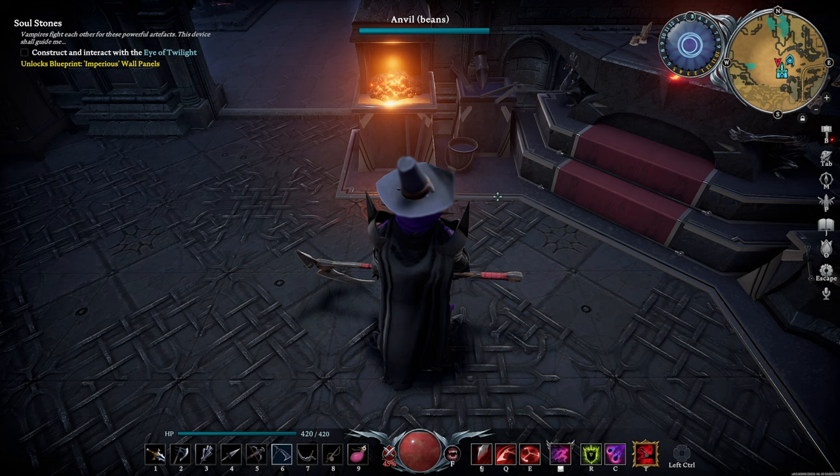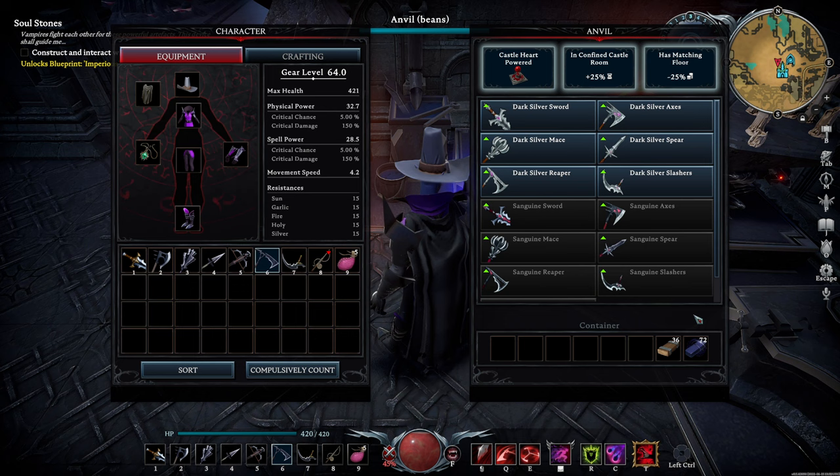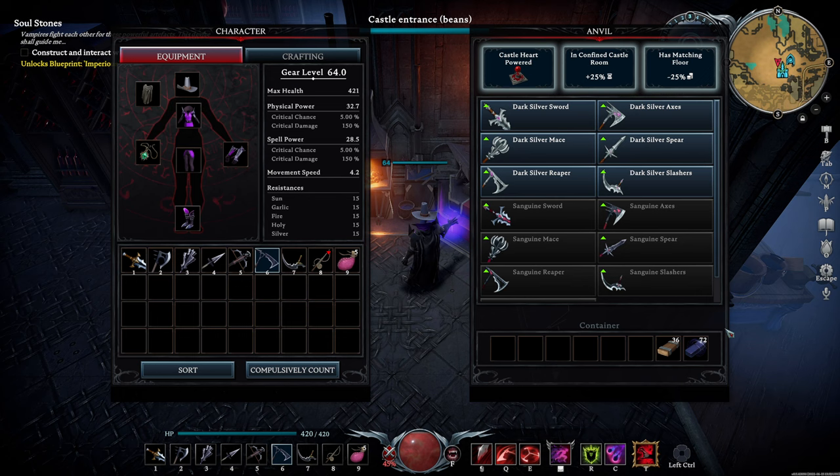The first thing you'll want to build here are the tier 3 weapons, which require dark silver ingots. If you want to build every weapon, you're going to need a total of 119 dark silver ingots: 32 for the anvil, 72 for the melee weapons, and 15 for the crossbow.